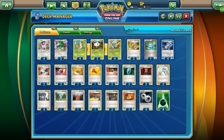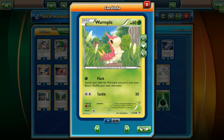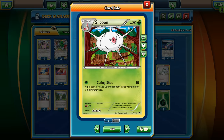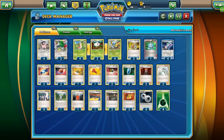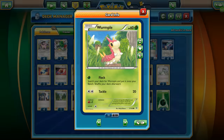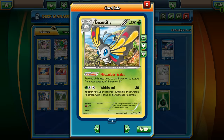We have 4 Miltanks in this deck, 2 Shaymin EX, and 4 Wurmple. With Flock you're able to search your deck for another Wurmple and put it on your bench. If you start with only 1 Wurmple, you'll be able to search and draw another. I decided to put 2 Silcoon in this deck because I'm not sure if you'll be able to draw Rare Candy on the first turn. That's the reason why I have 2 of these, and also 4 Beautifly.